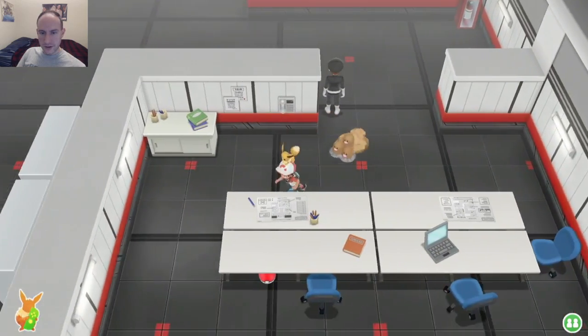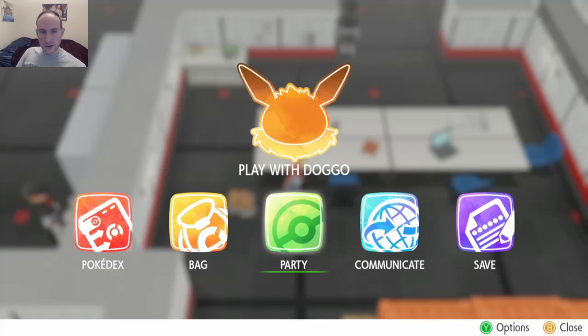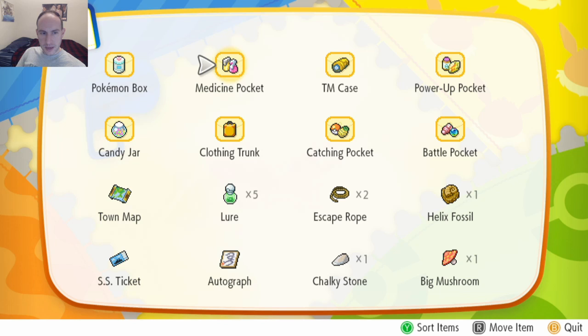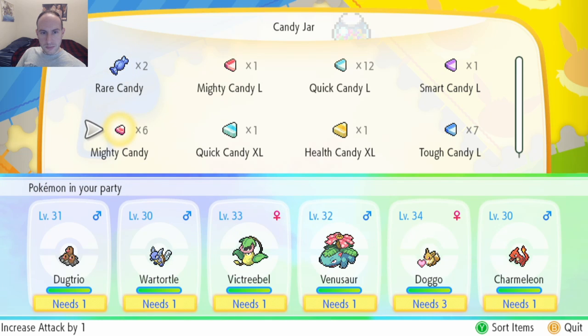Alright, let's see what's in here. Another item — look at that, hiding under that table. Three Mighty Candies. Let's use those right now. No use keeping stuff that's just powering up your Pokémon — just keeping it away. Mighty Candy. I got a couple of Large ones as well.